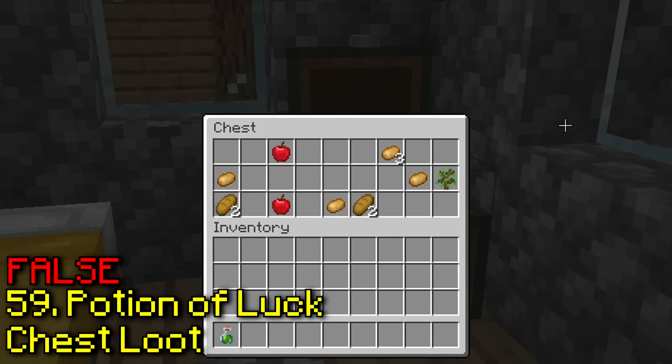Holding control while using pick block gives you a chest with the same items. Now we have a ton of useful loot in this chest, and we just hold control. Yeah, it actually works.